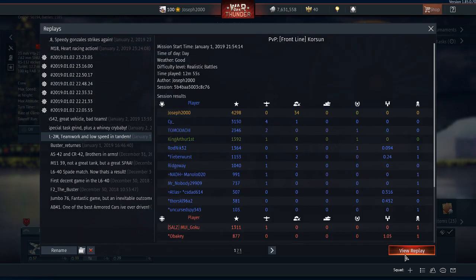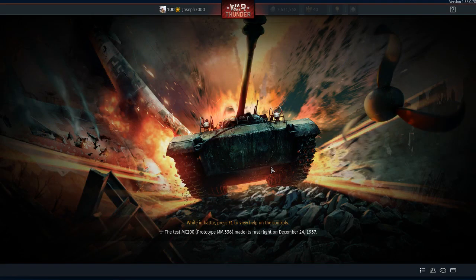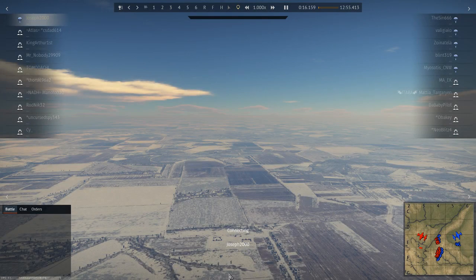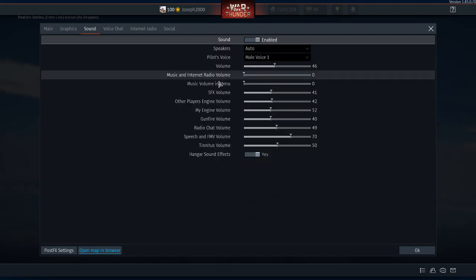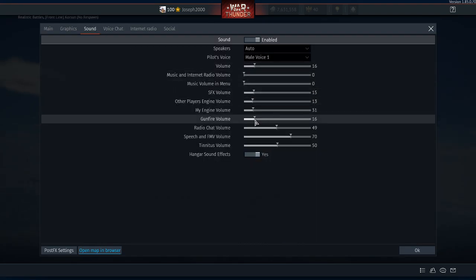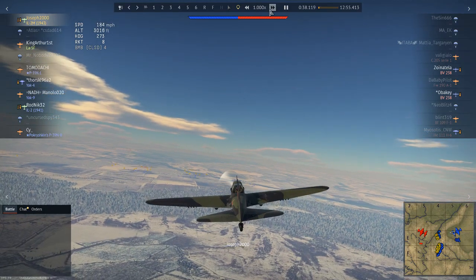We're going to get into the battle, and this is also a personal thank you to King Arthur I. We are on a front line map — I typically like this kind of map in a ground attacker, simply due to how simple it is. I prefer how easy it is for ground pounders, but people just go on the deck and immediately think ground attackers are going to be easy kills. Not if you're flying right.